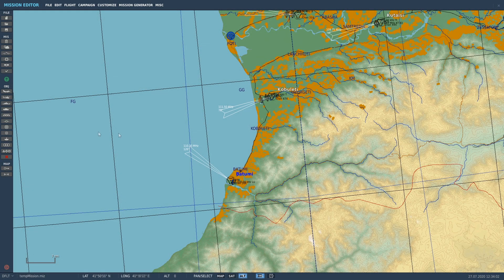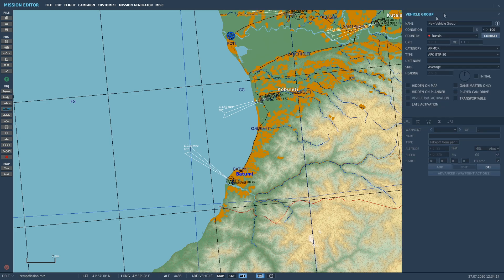Welcome back. We're going to go through the next Mission Making for Dummies tutorial - how to put a ground unit in. We're going to go down to the ground units icon, the little tank icon, and click on that. It gives us very similar settings. One thing I didn't cover before: country - it's got a blue dot or a red dot. Blue is blue team, red is red team. Pretty straightforward.